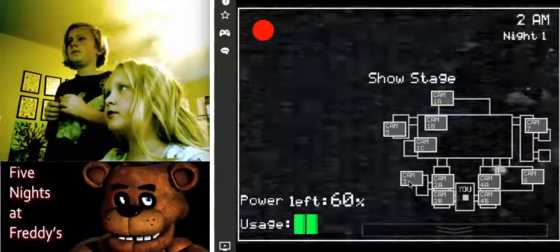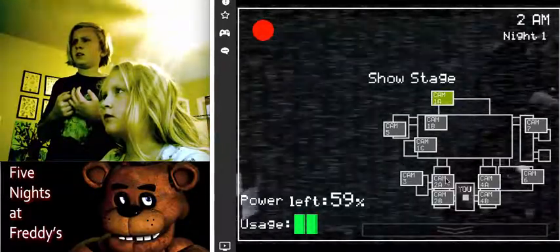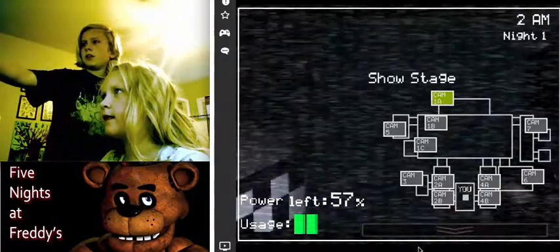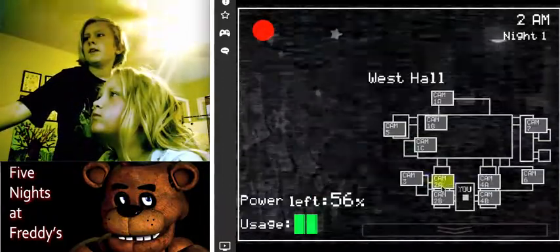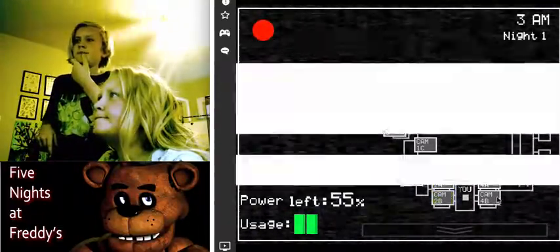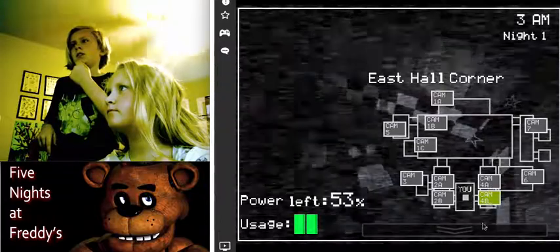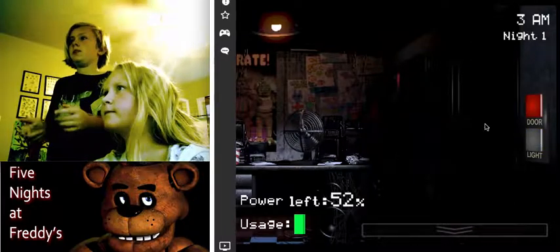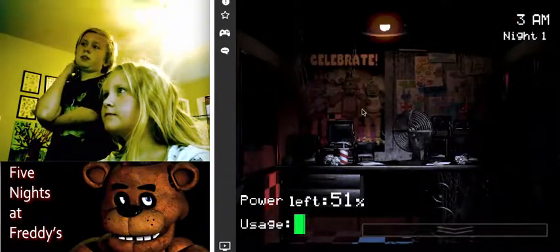Go to camera 2A — Bonnie's right there. Is that good? She's not at your door yet. Check 4B. Check your right door — nobody's at your doors yet. You'll have to close your doors when they're at your doors. Bonnie's right there, so you gotta keep an eye on your left door a lot. She's down the hallway — close it!